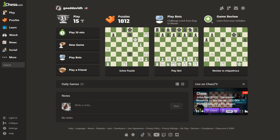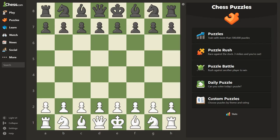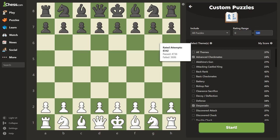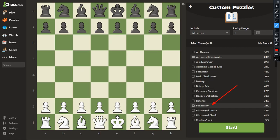Welcome back everybody. Today we're doing puzzles — we're going to get right into it. Remember, if you're at the chess.com website, click on puzzles, then go to custom puzzles. If you're just starting off, set the range between 0 and 500. In our last video we studied the desperado; today we're going to move on to the discovered attack, which I think is fun.